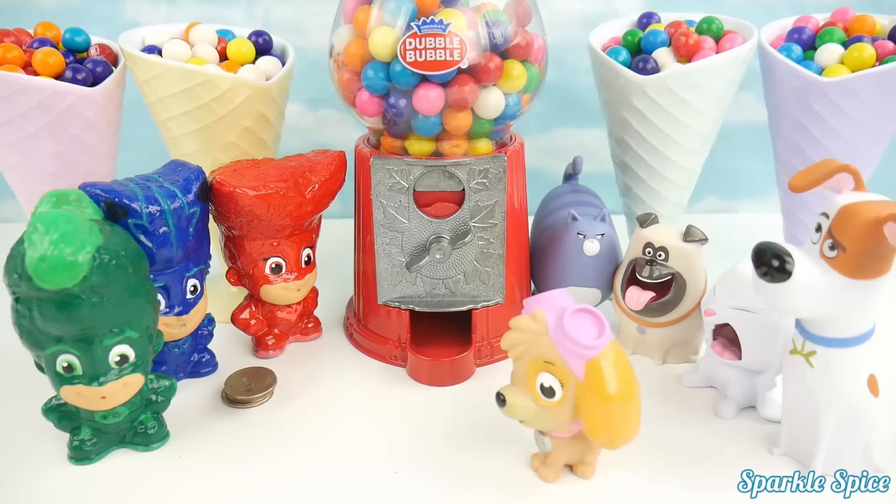Let's get this gumball bank out. Here it is — our gumball bank out of the box. It came with some gumballs. Let's go ahead and get those put in. The top just twists off. Let's pour these in. That's nice, but it's not quite full. I think I'll add some more gumballs from this cup. That looks better. Now we can just twist our cap back on and we're ready to go!